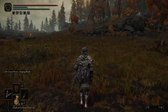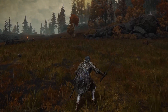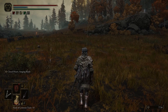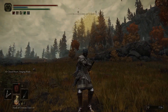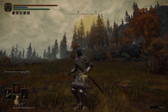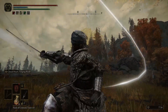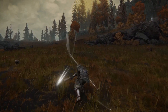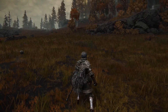I forgot to show you running attacks from the sheath stance. R1 is a draw, R2 is also a draw. Running attack from the drawn stance: R1 is a two-hit attack for one press, and R2 is a stab.